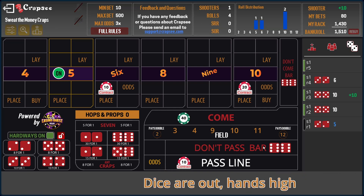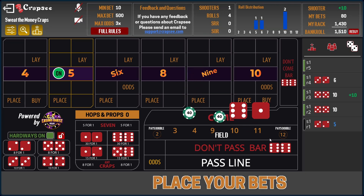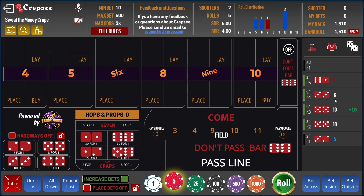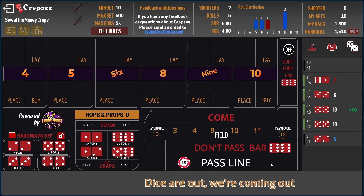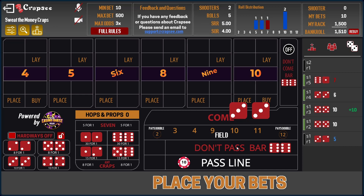Now we're on $40 — bullet number three — and there's the seven. Luckily we ended up breaking even there because we had $40, $20, $30, $40 all up. That's the benefit of the system: going higher for each bullet covers or hedges your bets on the come if the seven turns up. It doesn't always work — if the $40 hits where the $10 was and the $10 comes down you're not fully covered, so when you're swapping around you may lose a little bit of money.